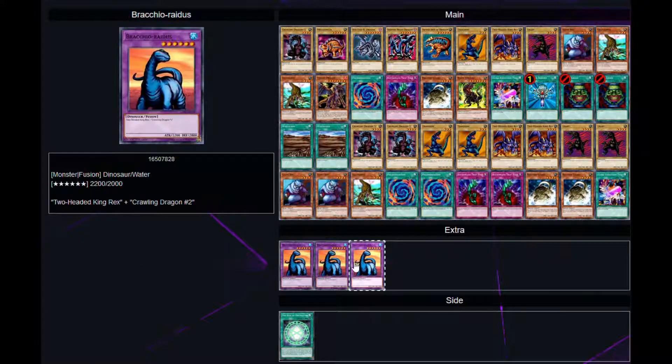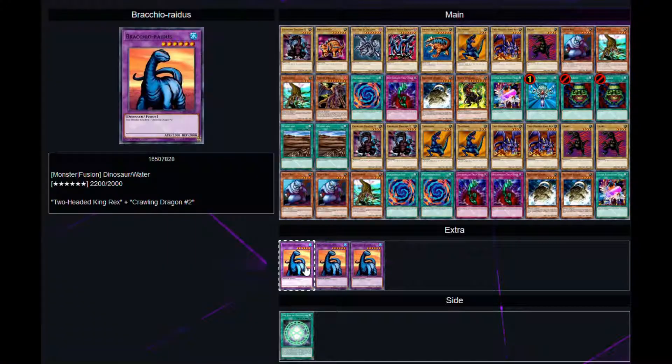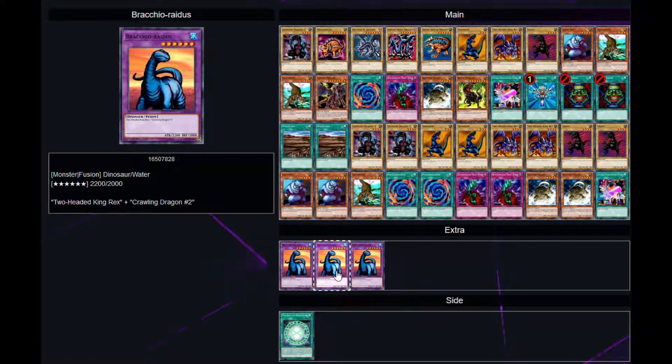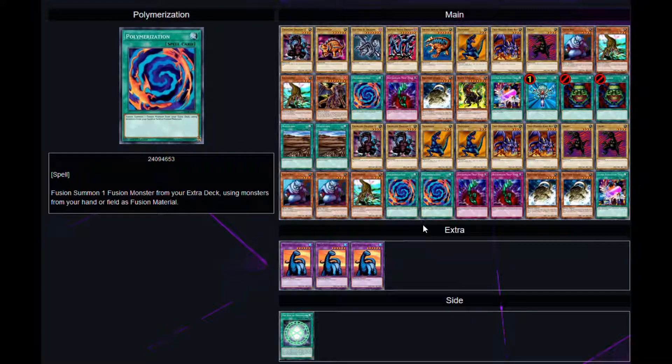Shall we go on to the fusion? The fusion is actually quite interesting. I replaced his fusion because he had one called Horn Source, but it does not exist in real life at all. I looked into it and found a card that fits this deck perfectly: Bracchio-raidus. The reason why — it needs Two-Headed King Rex and Crawling Dragon 2, both of which we have. So it works perfectly and I did not have to add any extra cards to make it work.